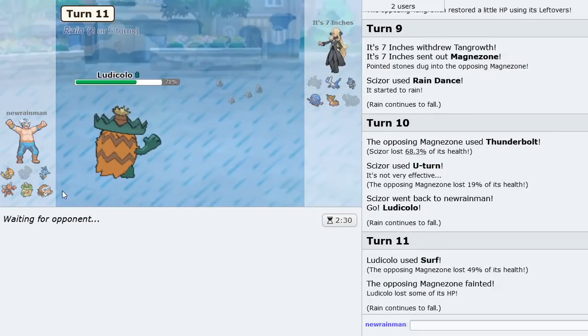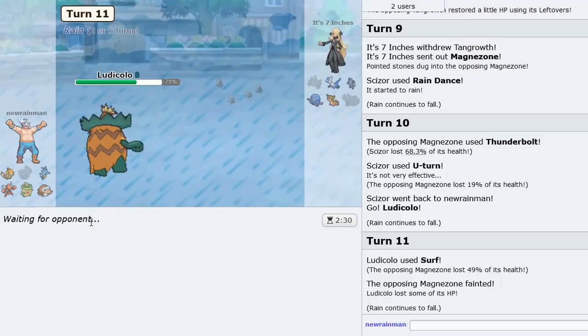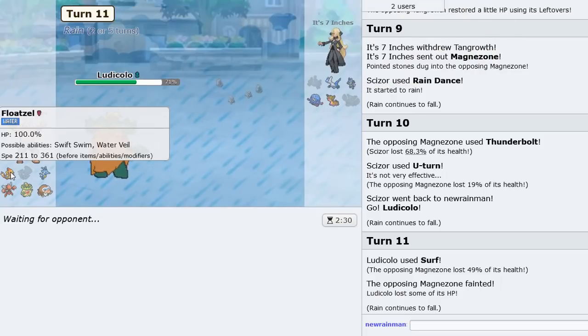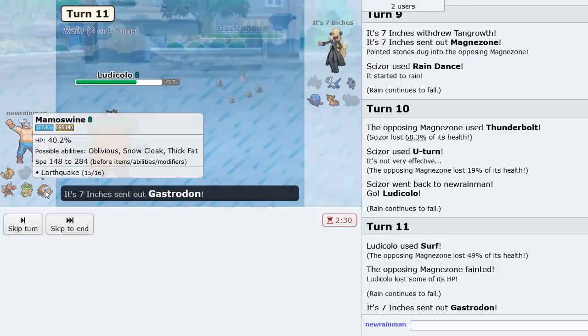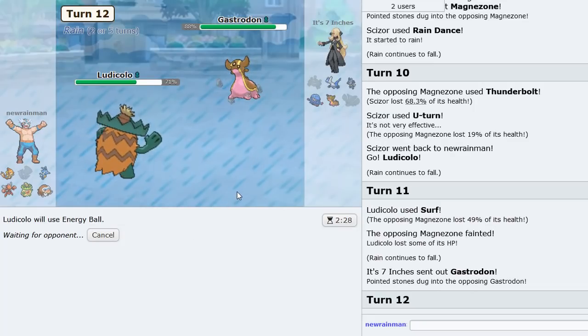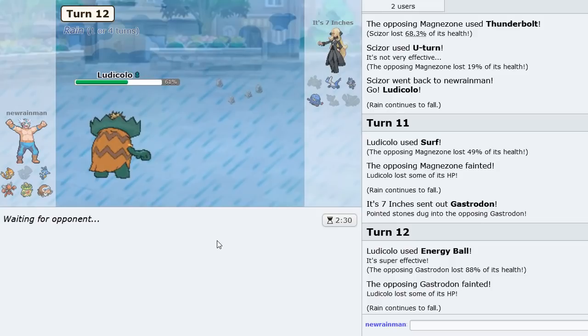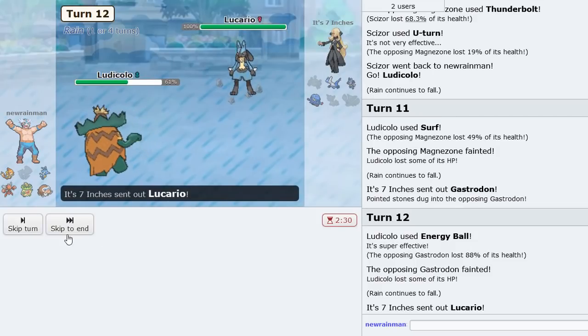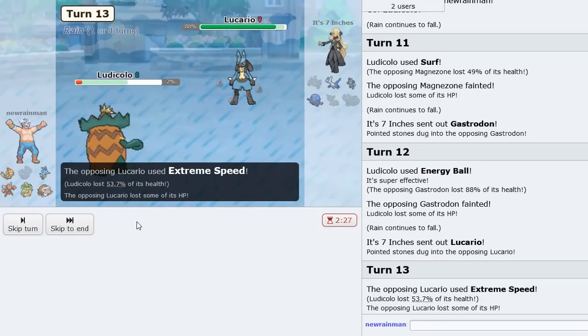If Latios comes in he can definitely take a hit — we want to switch out. I think a Crunch plus Ice Beam takes out Tangrowth, so we can sack Scizor. But he goes Gastrodon again — why back to Gastrodon? I'm going to Energy Ball this time. Gastrodon's gone, which opens up the whole thing. Lucario's in now — we click Surf. Extreme Speed shouldn't take us out and this Pokemon's gone too.